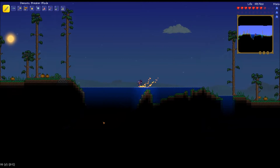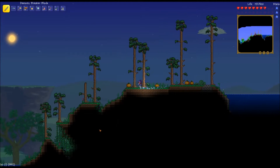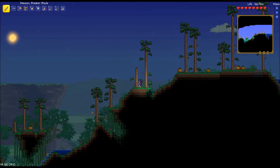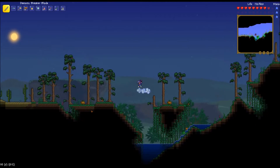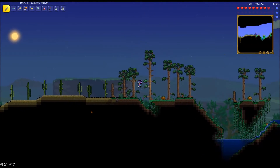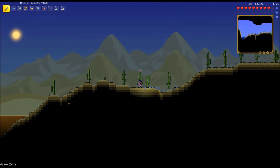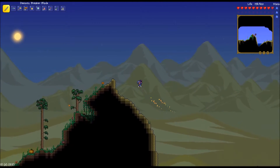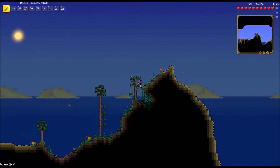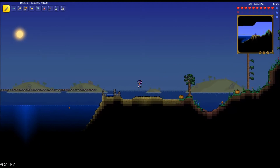I've neared the edge of the map before. Pretty sure jungle's the end of the map. And then, yep - beach and ocean. Just a little desert patch. Oh, here's the beach and the ocean. Yep, okay. Whew.